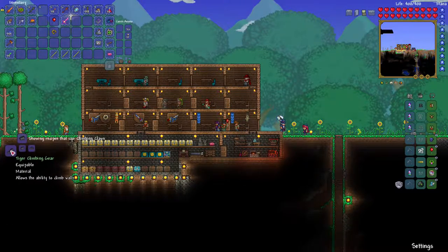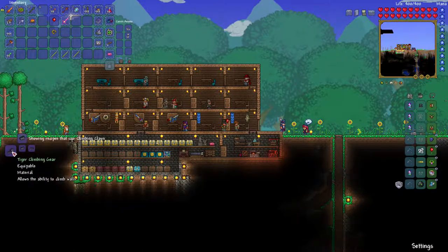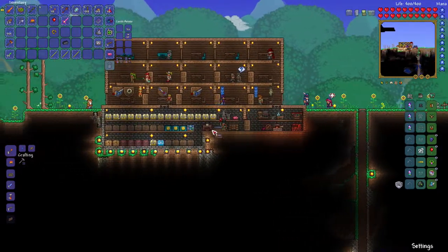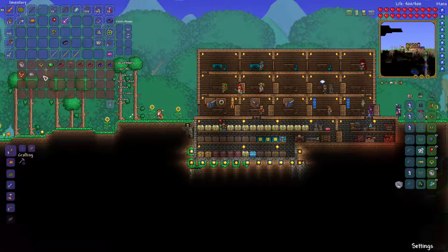The climbing claws will allow you to build the climbing gear, and it takes the climbing claws and the shoe spikes. I might go ahead and make that since I know I have the shoe spikes. I just have to remember where I put everything now since I moved everything around.